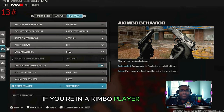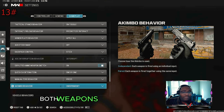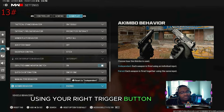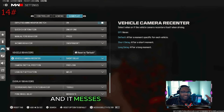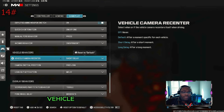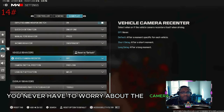If you're an akimbo player, did you know you can change a setting so both weapons fire at the same time using just your right trigger button, instead of firing them individually? For people who drive a lot in the game, if you have the camera re-center and it's annoying and messes up your POV, take the vehicle camera re-center and turn it off — your camera will stay centered on your car the entire time.